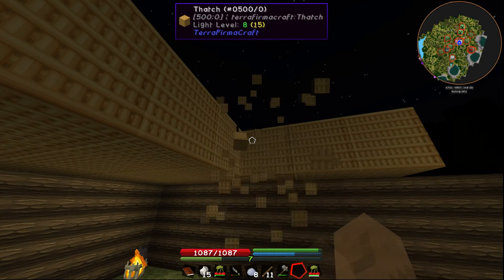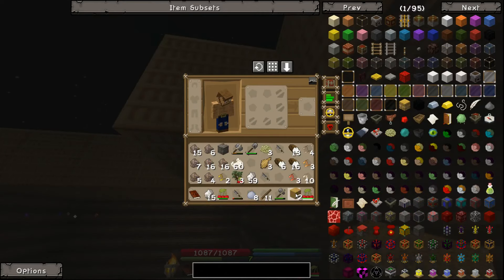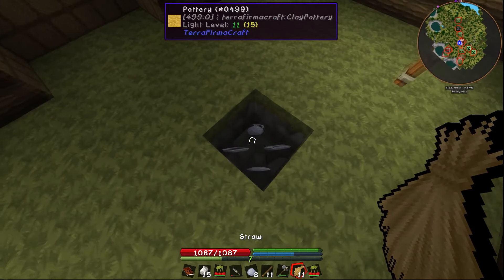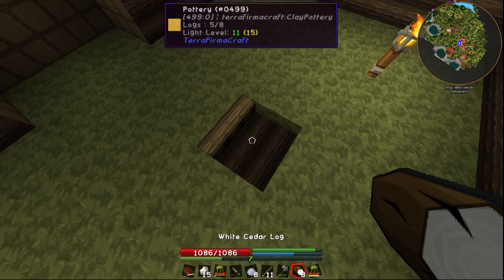Now we're going to go ahead and take some of this thatch we used to make the roof, because I don't have any other straw on me, and we're going to break it down. We're going to get funky in here. And then we're going to right-click this into the hole. Done. Do the same with our logs.